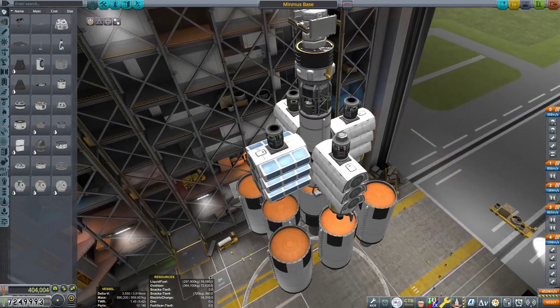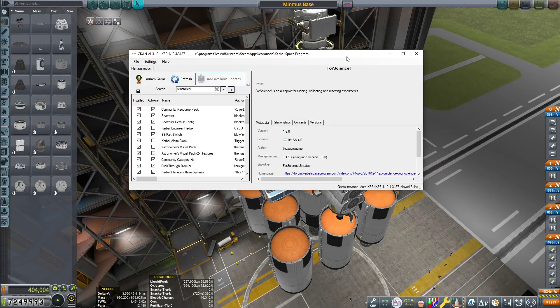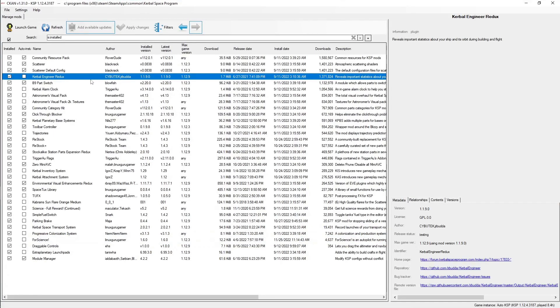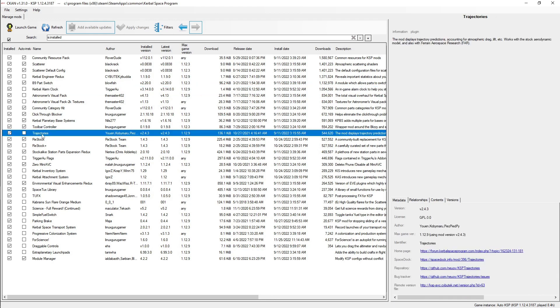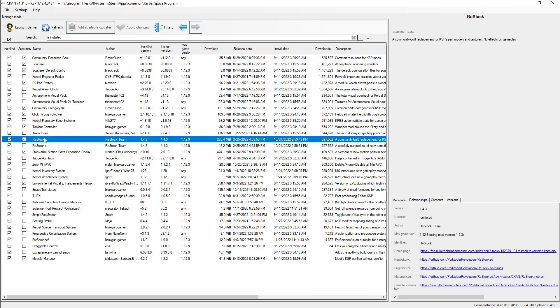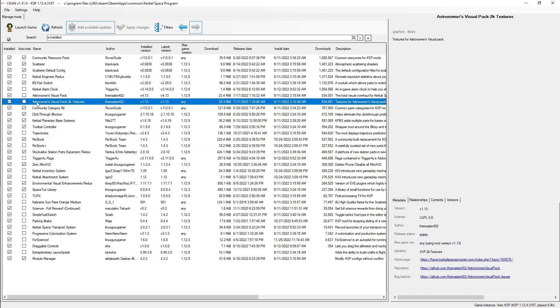I'm playing modded, so it's got some additional features. We have mods for basic quality of life, like Kerbal Engineer that adds additional readouts, Kerbal Alarm Clock to better manage having a lot of different spaceships, Trajectories to make it easier to land on atmospheric bodies, and Restock for slightly modified textures and parts. Astronomer's Visual Pack adds a lot of atmospheric effects and other visual enhancements, pulling in a bunch of visual enhancement mods.